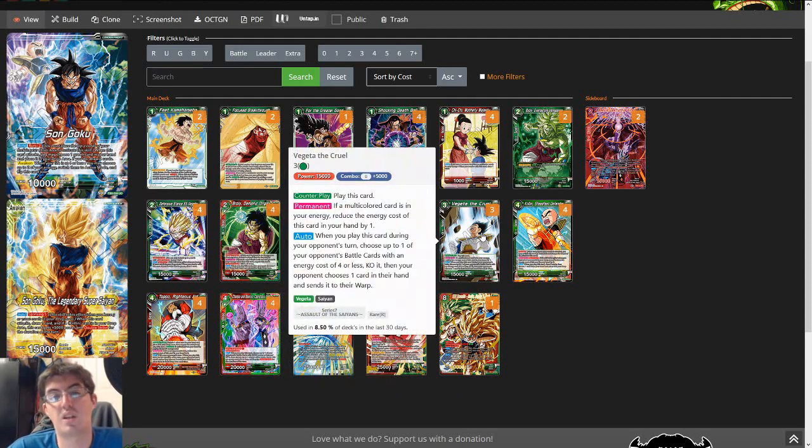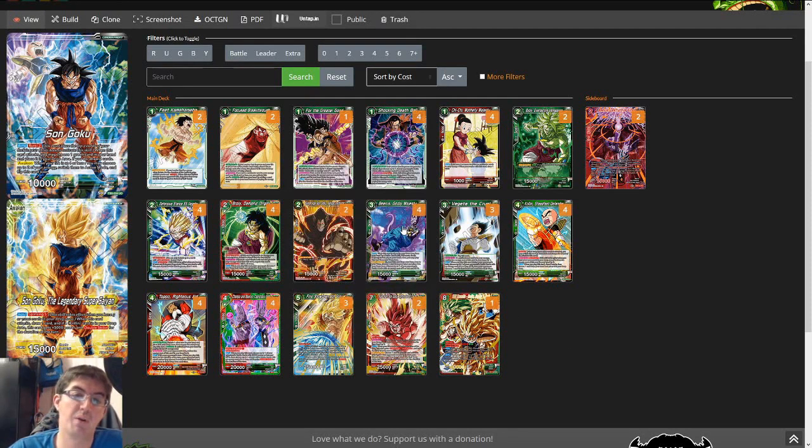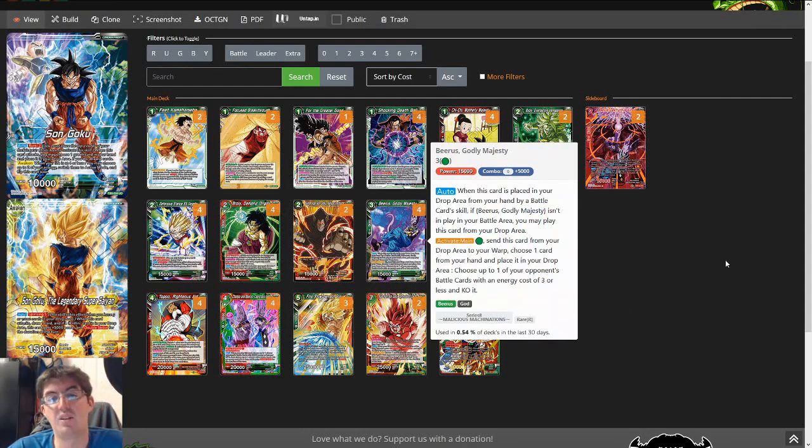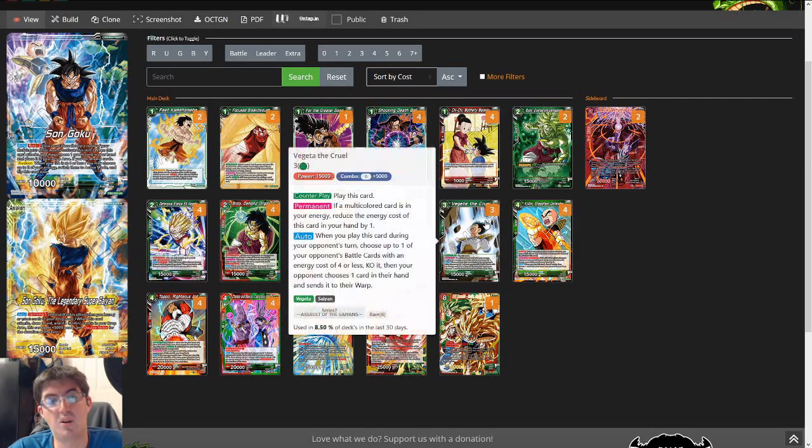Vegeta the Cruel — standard green counterplay, it's just good. It kills a guy that's 4 or less and gives us a little bit of control, staves off aggro. It lets us play a more mid-game or control-oriented playstyle against certain decks where they definitely can't go over top of us. We can kind of just roadblock them with Vegeta the Cruel and Beerus' Godly Majesty in our discard pile, then go big and go over them.